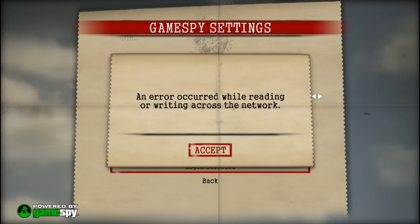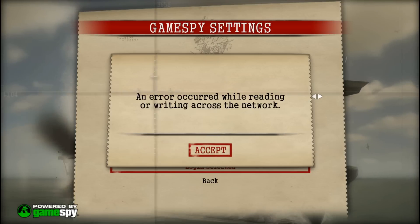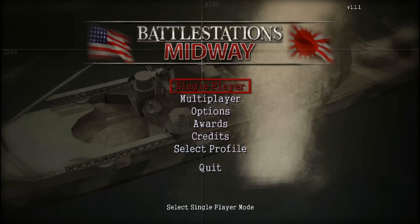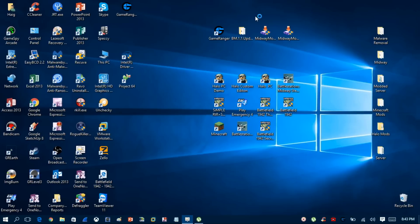There's no possible way to actually run a Battle Stations Midway server using just the game itself. You actually need to download some more software that will allow you to still host a server despite GameSpy shutting it down. This will work for any copy of the game, and it's very easy to do.